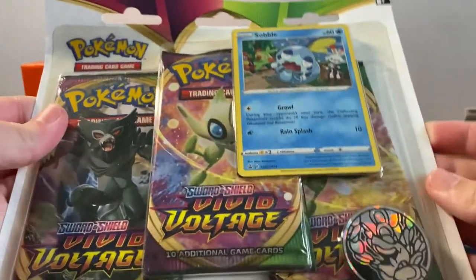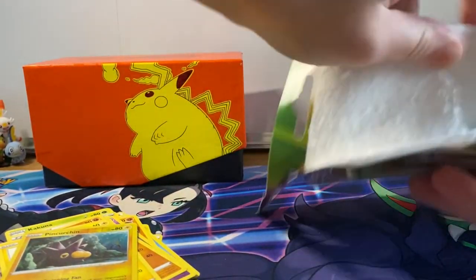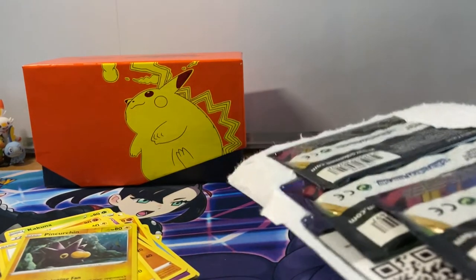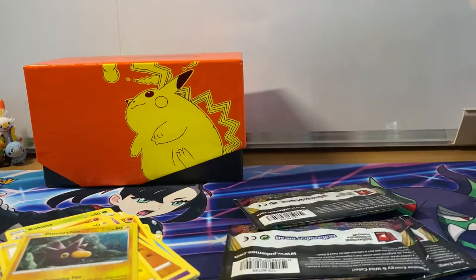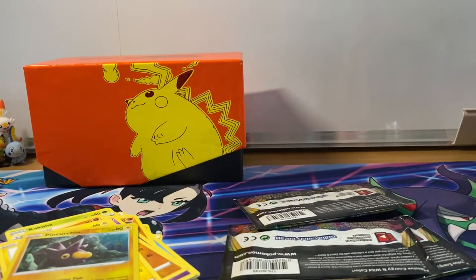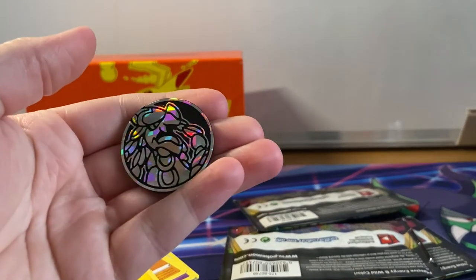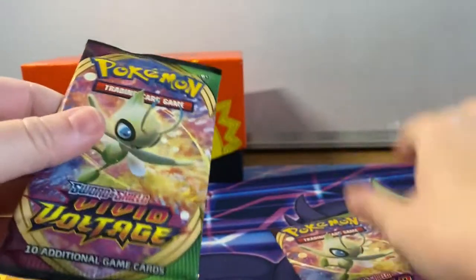Right then guys, three packs - it's actually opening up a lot better than what I thought. There's another code card for you guys. Here is our really cool promo - I do like that one of little Sobble crying. And here is our coin. Right then, let's get into these three packs.